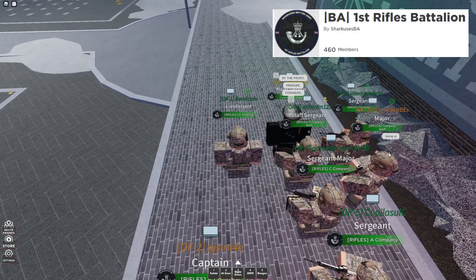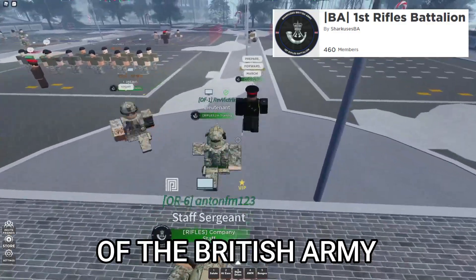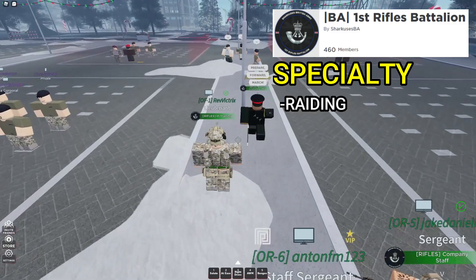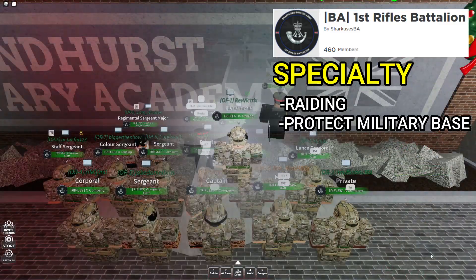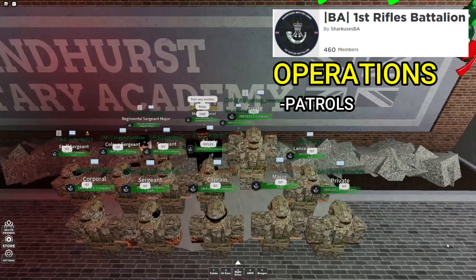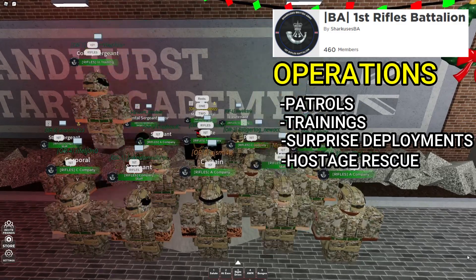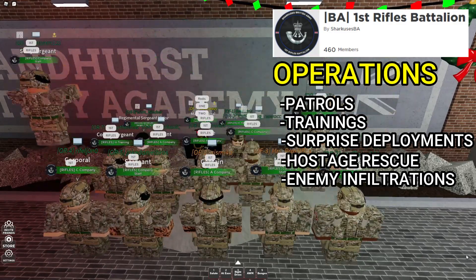We'll first start off with the 1st Rifle Battalion. This regiment is the heavy-handed infantry unit of the British Army and specializes in raiding and protecting other military bases. Other operations include Sandhurst military patrols, trainings, surprise deployments, hostage rescues, and enemy infiltration.